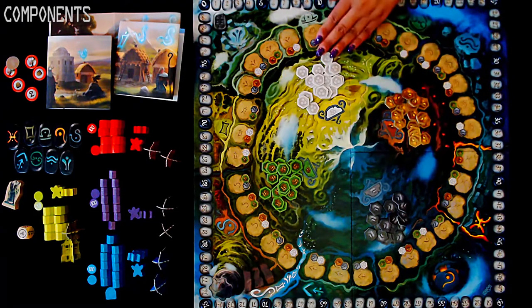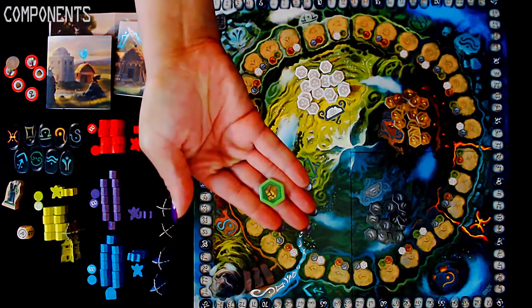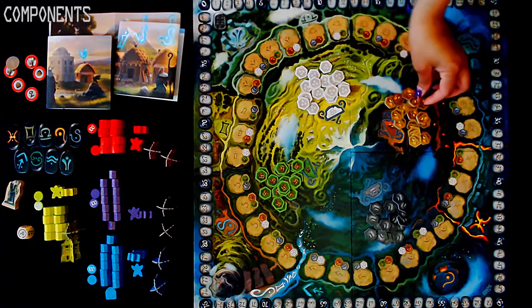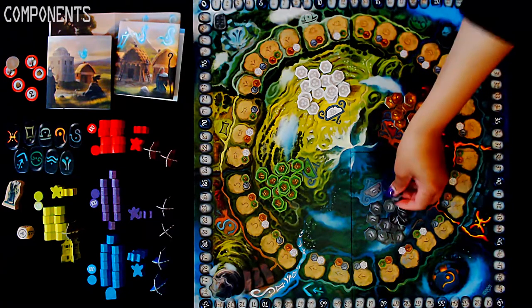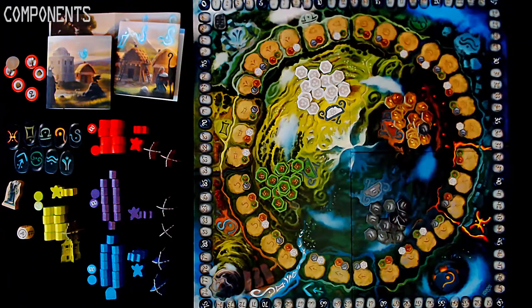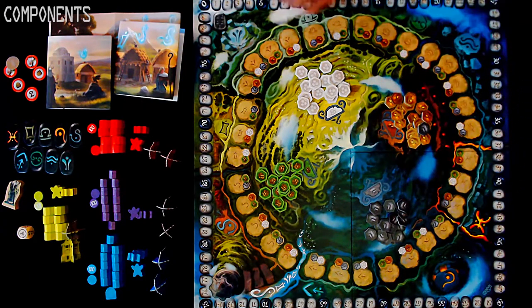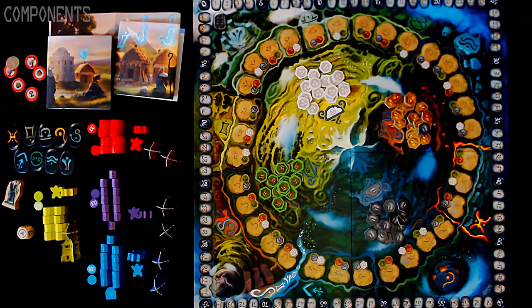We also have the player shields — these fold open and have a nice player aid on the back. Finally we have the supply chits or tokens: wood, wool — which I always seem to want to call cotton — copper, and stone. Finally, we have the board. The board is two-sided: this side is for two to three players, and on the other side is for four players. The size of the spaces is actually a little bit different on each side.